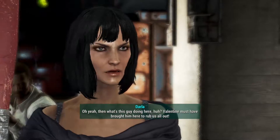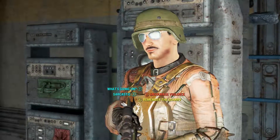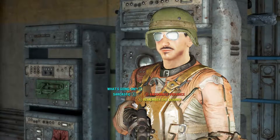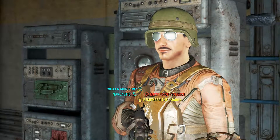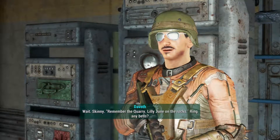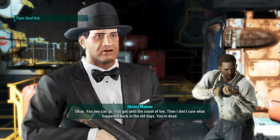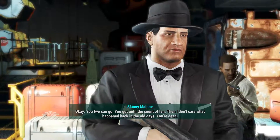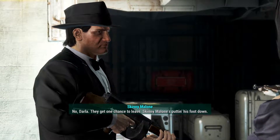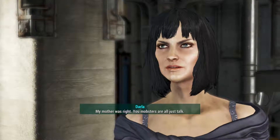Let's see if I can talk my way out of this — they've got submachine guns and I'm really close, so I'm not exactly thrilled with our odds. Let's go with 'remember the quarry.' 'Remember the quarry? Lily June on the rocks — ring any bells?' 'How the hell did you know about that?' 'Okay, you two can go. You got until the count of ten.' Dala says 'What are you doing Skinny? Kill him!' Skinny says no — they get one chance to leave. Skinny Malone's putting his foot down.